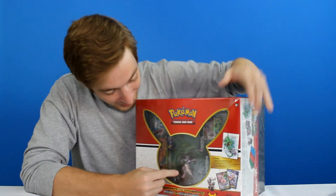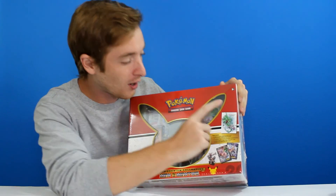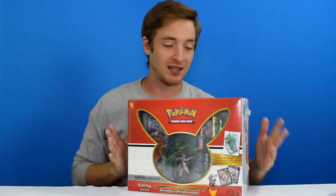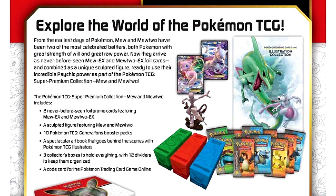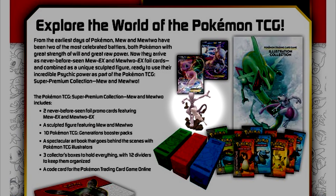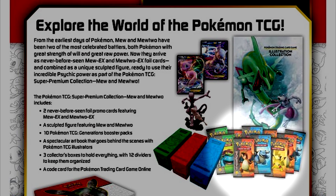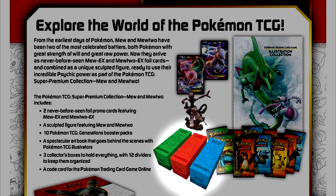We have the Mew and Mewtwo figure that we're going to get a closer look at later. An exclusive Mewtwo promo card, an exclusive Mew promo card that look amazing. The Pokemon TCG Super Premium Collection Mew and Mewtwo includes two never-before-seen foil promo cards featuring Mew EX and Mewtwo EX, a sculpted figure featuring Mew and Mewtwo, 10 Pokemon TCG Generations booster packs, a spectacular art book that goes behind the scenes with Pokemon TCG illustrators, three collector's boxes with 12 dividers, and a code card for Pokemon Trading Card Online.